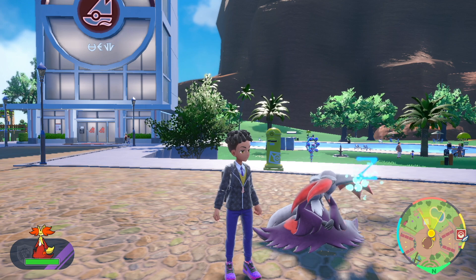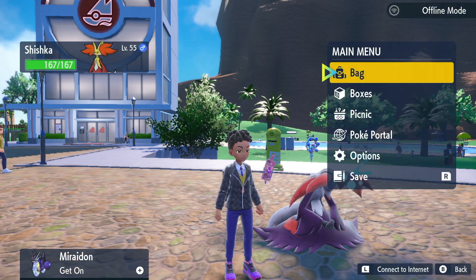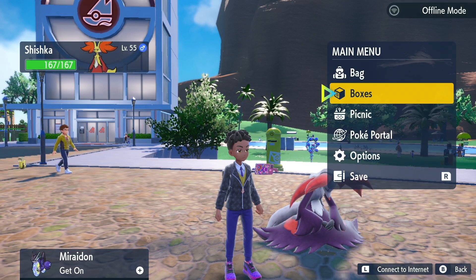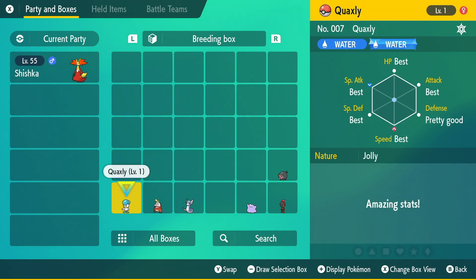With Delphox asleep, I'm going to show you how you can get Quacksly with the Hidden Ability. Number one, this is the Quacksly that I'll be breeding more than likely. This is the one I've been using for my previous breeding projects.